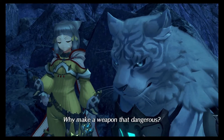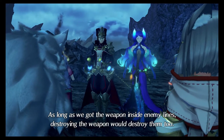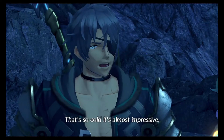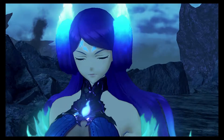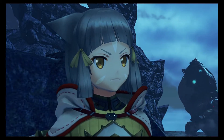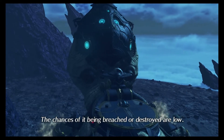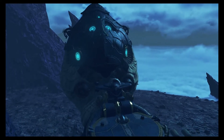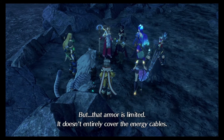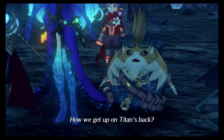Oh damn it! Why make a weapon that dangerous? As long as we got the weapon inside enemy lines, destroying the weapon would destroy them too — that was the justification given. That's so cold, it's almost impressive. That's exactly why the Emperor called a halt to the excavation. The control center is protected by ten layers of armor, but that armor doesn't entirely cover the energy cables. So it's them or nothing? How do we get up on the titan's back?